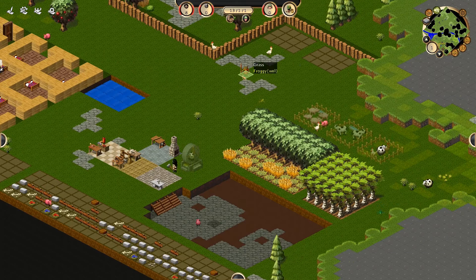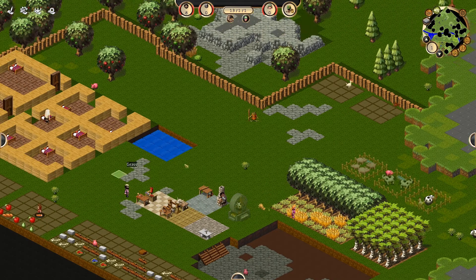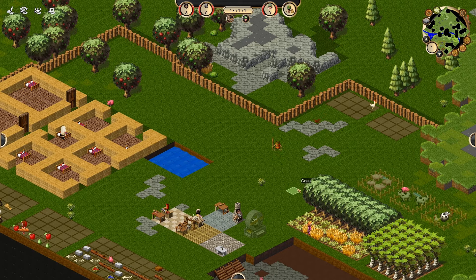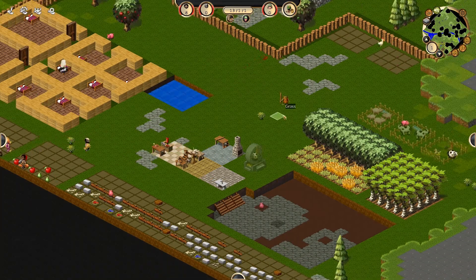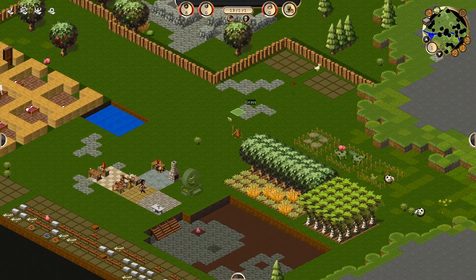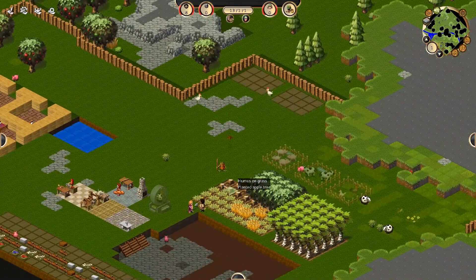Here are froggies. I hate these things because they occasionally just kill my villagers. Some of my villagers have a hammer, some have a spear, but some don't have weapons. I'm hoping the person who sees this froggy first is going to have a weapon, because these guys do kill. I started off with 12 dudes and now I have eight because they just slowly die from walking into carnivorous plants.